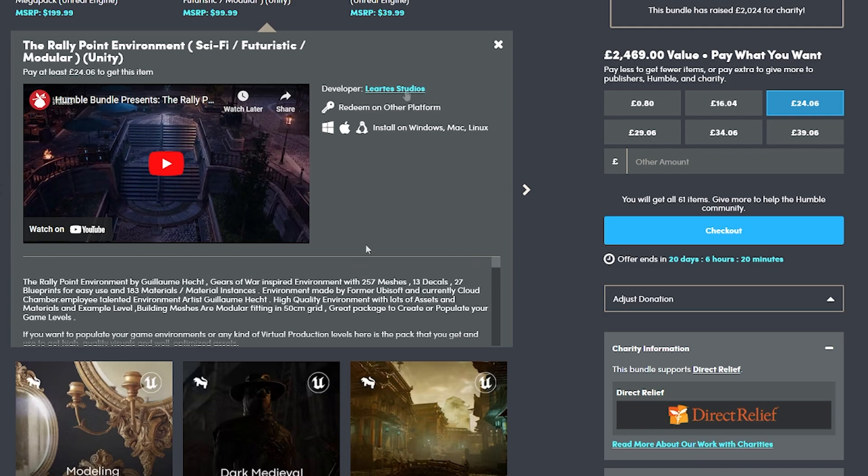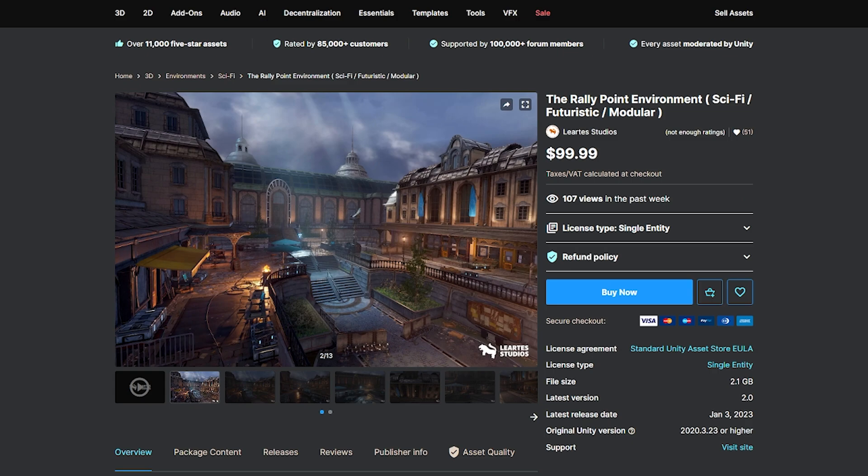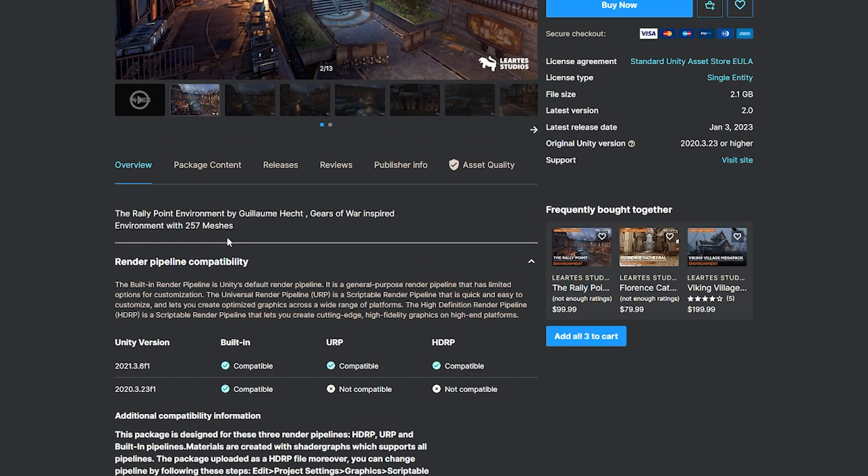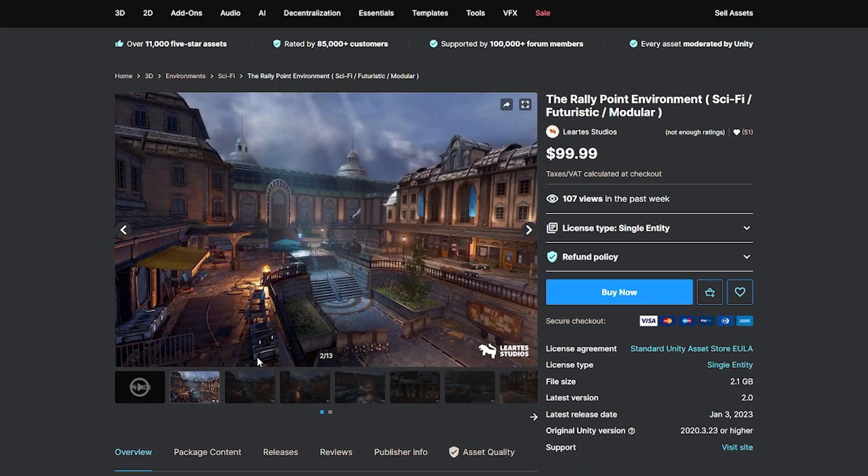You can see a description and you can see who it's made by. Then you can click the link and you'll be taken to wherever the marketplace is — for the most part they're on the Unity Asset Store. Like this asset, the Rally Point Environment, which comes with 257 different meshes and for every single pipeline.